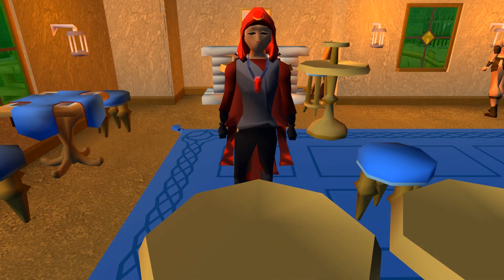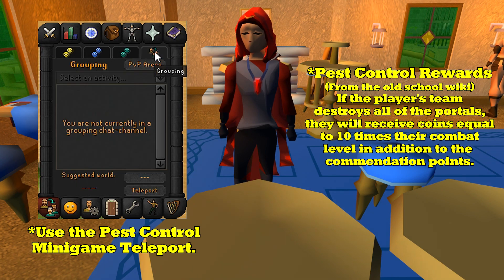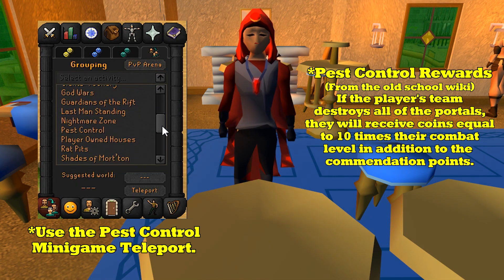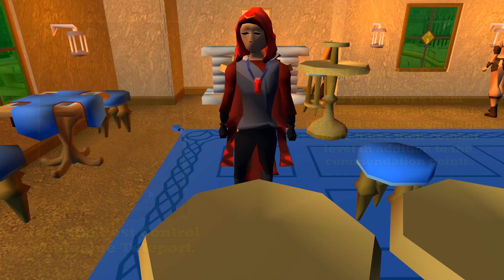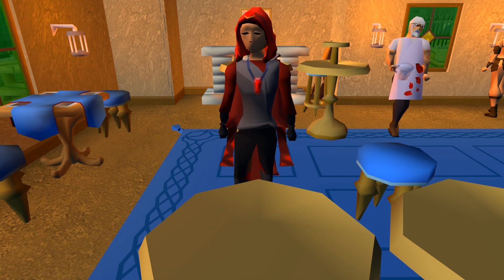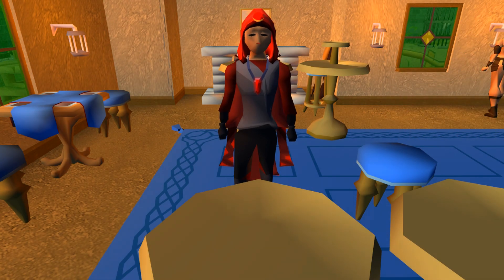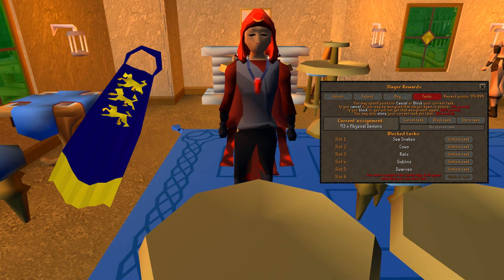I feel the need to include the Pest Control minigame, as depending on your defense level, you're going to be doing this minigame anyway. With each completion, depending on the tier, you'll get a different amount of cash. There are two reasons we bother to do quests on this account type: one is for 32 quest points, giving us access to champion scrolls to get the champion's cape at endgame, and 50 quest points for a Slayer block.